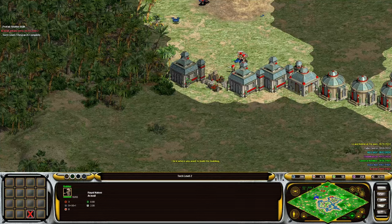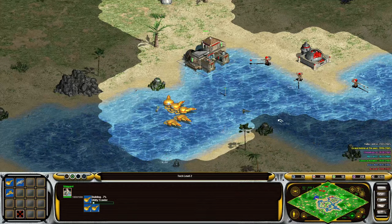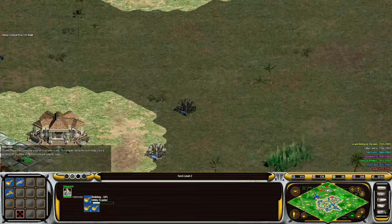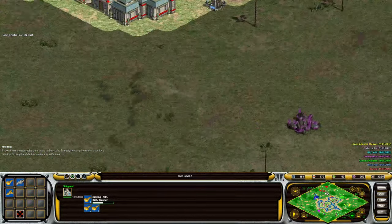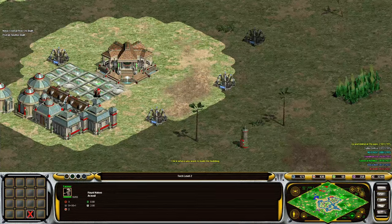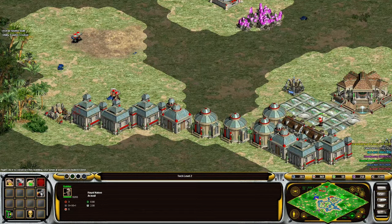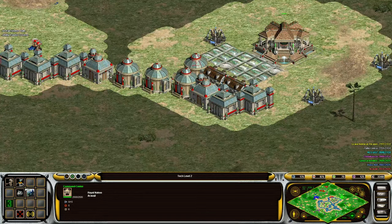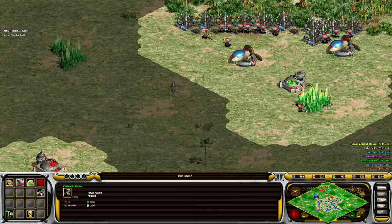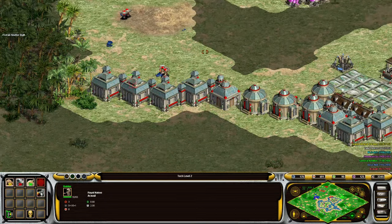Let's do a couple more prefabs — that should do the trick. Let's keep getting more food. Now we have a good source of food, so we need to use some of that carbon to build some level 2 buildings and some turrets. Let's do some turrets. I'm not quite sure where to put them — let's do one back here. We'll do a research motivator because we do a lot of food. I might be overdoing it on the Nova a little bit, but we can get to tech level 3 pretty fast, which is nice.